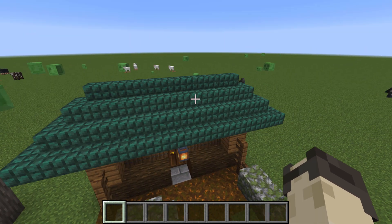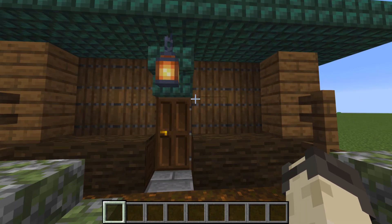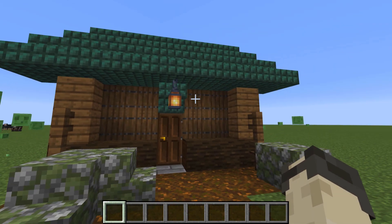This house has a simple dark prismarine roof, but dark prismarine works really well with spruce and dark oak, so that's why I chose to use it.